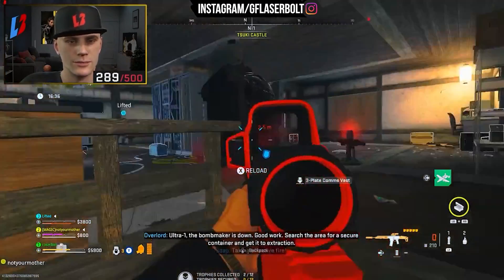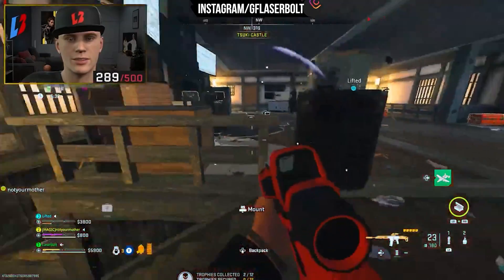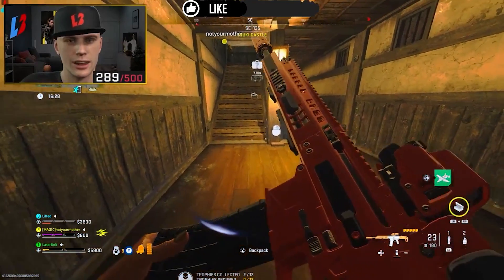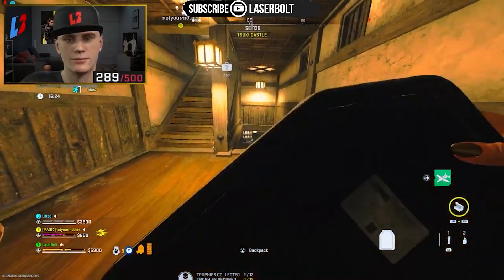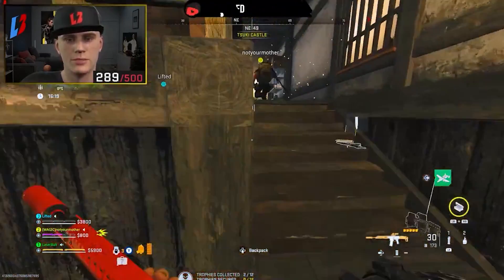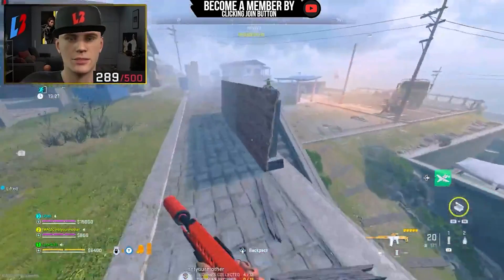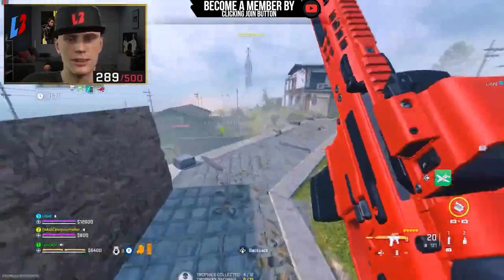Once you take out the bomb maker, all you need to do is exfil and go out the same way you came in — and there you go, that's how you get the comms vest. If you guys need any help with DMZ or want this vest and haven't gotten one, we can help you out. We live stream daily at 6 p.m. Central Time helping with any DMZ mission. Thank you, and don't forget to subscribe and turn notifications to all.